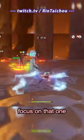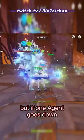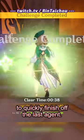If one of them is outside of the circle, focus on that one and bring Kale out to use her skill again. Now you don't have to do this, but if one agent goes down much more quickly than the other, you can switch to Lisa and trigger Hyper Bloom to quickly finish off the last agent.